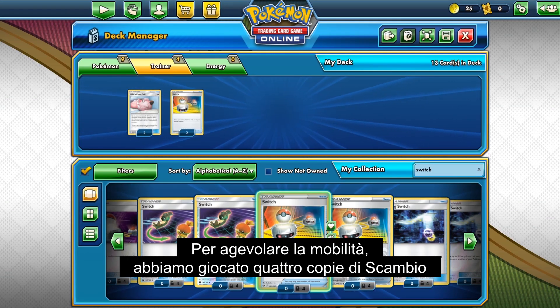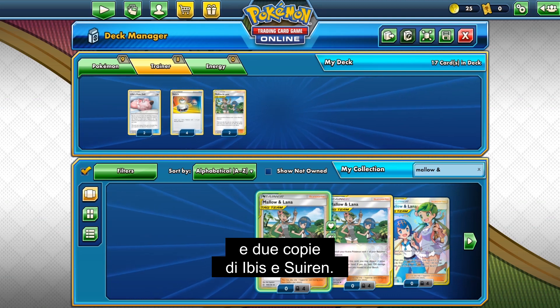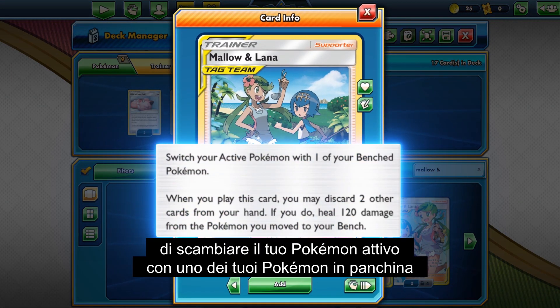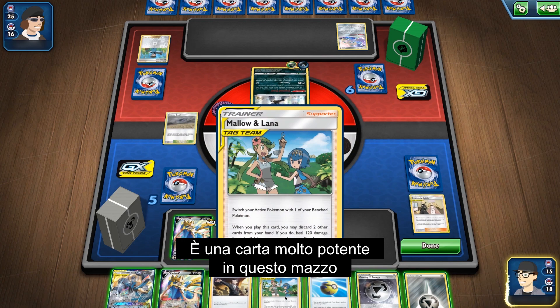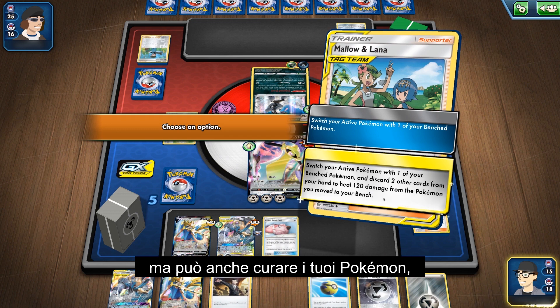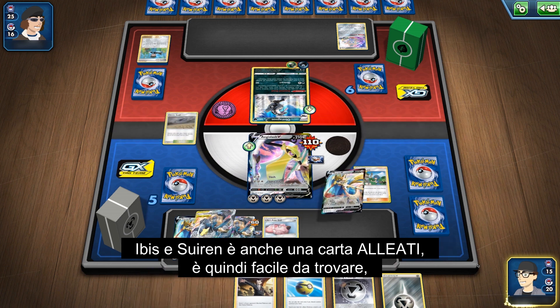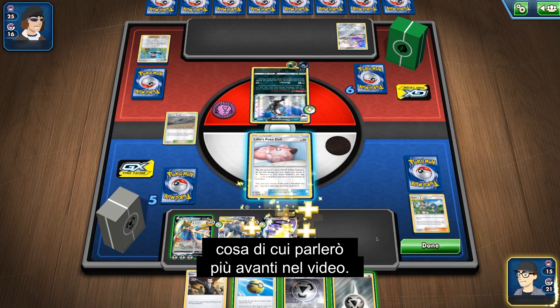Every Pokemon in this deck has a retreat cost of 2 or more, and since Zacian V needs to be switched out of the active position in order to use its Brave Blade attack on back-to-back turns, mobility is very important for this deck. To help with mobility, we play 4 copies of Switch, as well as 2 copies of Mallow and Lana. Mallow and Lana is a supporter card that allows you to switch your active Pokemon with one of your bench Pokemon, and it heals 120 damage from the Pokemon you switched in the process. This is a very powerful card because it not only acts as a switching card, it can also heal your Pokemon, playing perfectly into the defensive strategy of this deck. Mallow and Lana is also a Tag Team card, making it easily searchable — something I'll talk about later in the video.